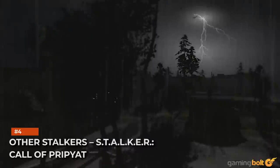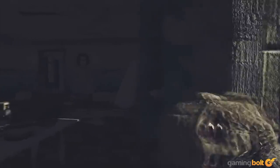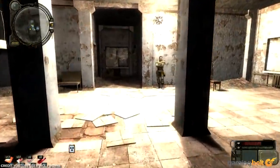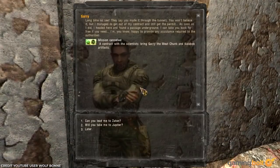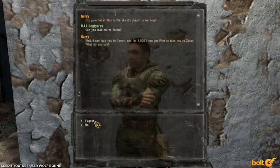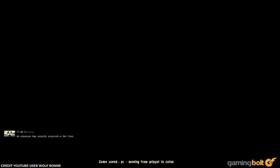Other Stalkers – Stalker: Call of Pripyat. The exclusion zone in Chernobyl is still as imposing as in previous games, so you wouldn't really expect anything by way of camaraderie. As it turns out, other Stalkers can be very helpful, offering to take you to other locations for a price. They may even help out if you're grievously injured, though traveling between different maps can be much costlier. It almost makes you forget all the bandits, mutants, and zombies that are also roaming about.